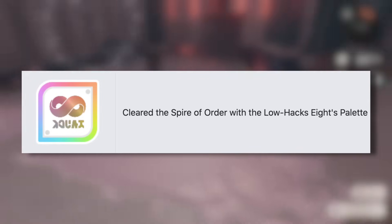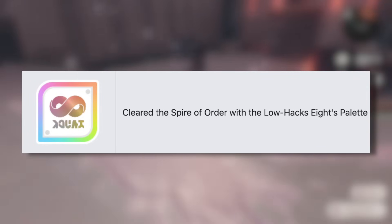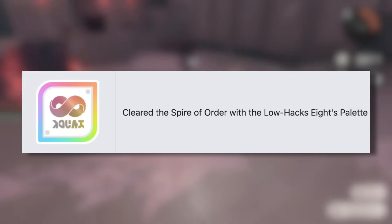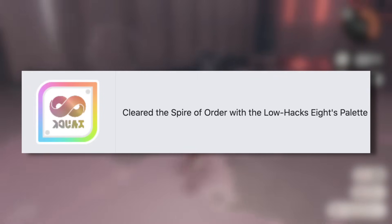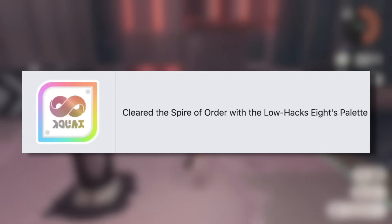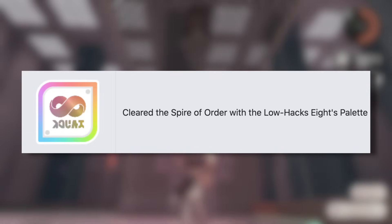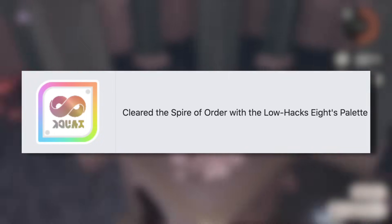One of the hardest unlocks to get from Side Order is the badge you get for clearing the Spire of Order with the Low Hacks 8 palette. This one is definitely going to be the most difficult badge to get of all of them — maybe except the Cypher one, which is not really difficult, just more time consuming. This is the ultimate badge you can look out for.